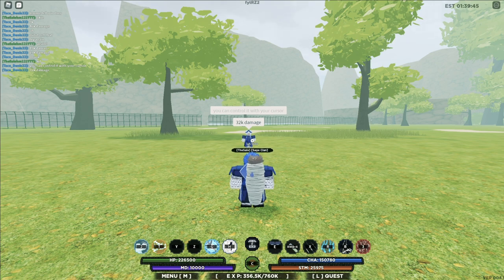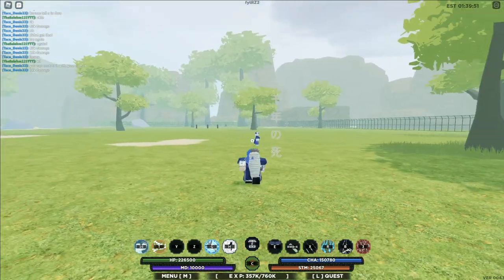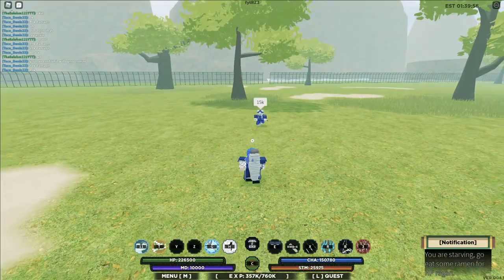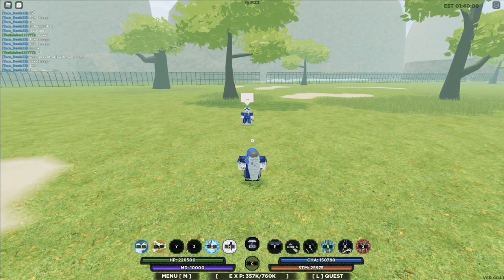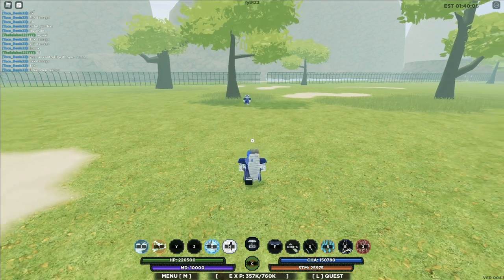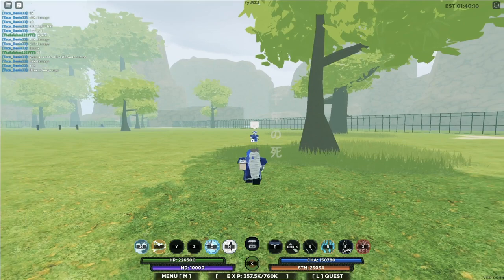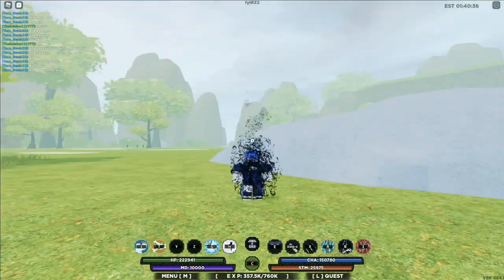The last move is Thousand Years — my number one favorite taijutsu in this game, and it's broken. Check it out — boom, Thousand Years. It auto-teleports you to your target and does 15k damage, which is not bad, but you can easily combo with it which makes it pretty broken. It also has long range, so it's very versatile.